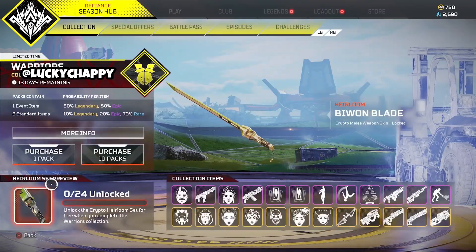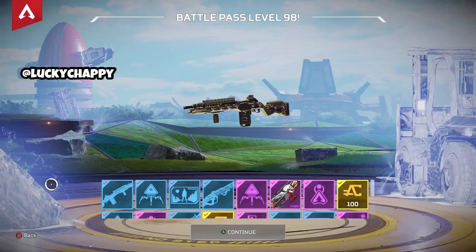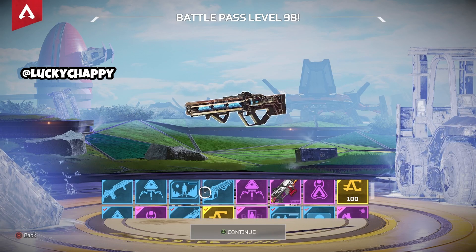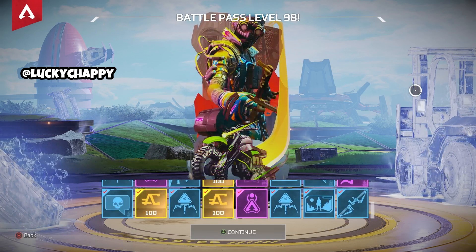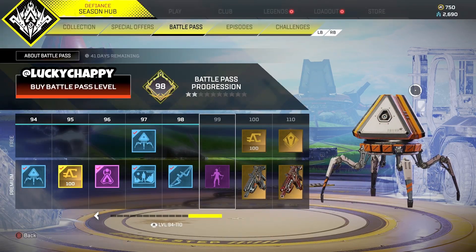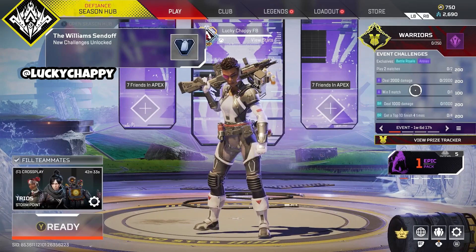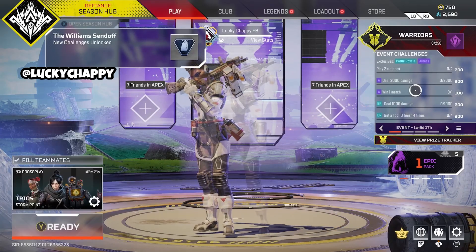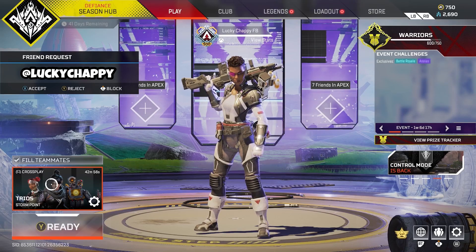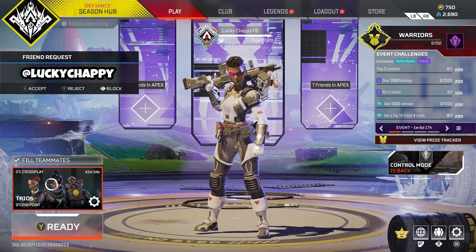So then I went into my battle pass, and as I opened it, it gave me all the levels I needed to get up to level 98 on the battle pass for free. I haven't touched this game since yesterday. I logged in and I literally got all of these rewards just by clicking the battle pass section in Apex. So you may want to log in, go to the battle pass section, and see if it'll let you get to level 98 on the battle pass too.